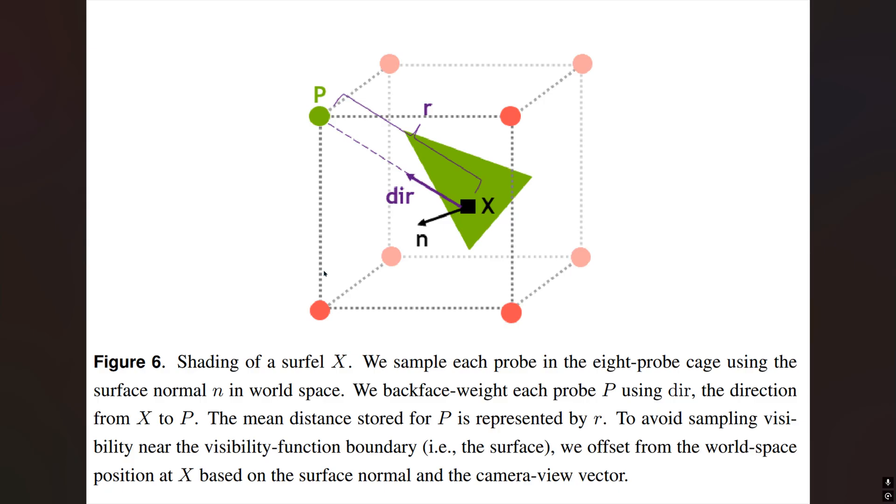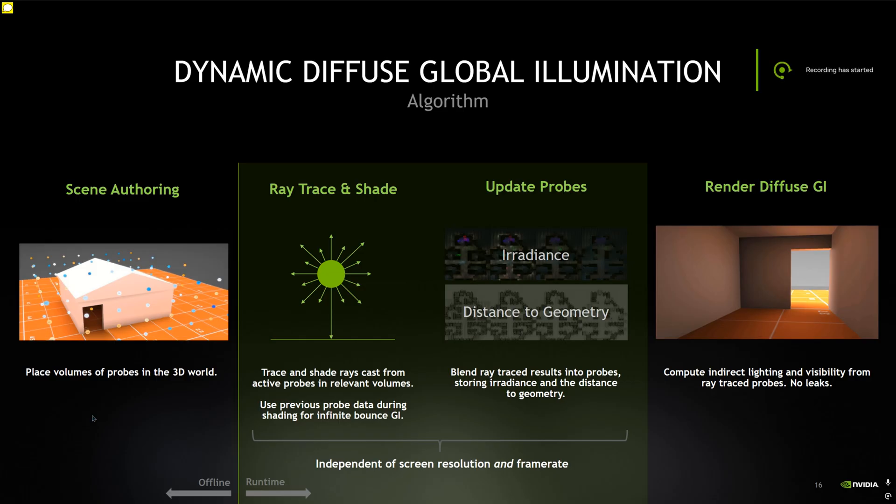Each surface point on the screen interpolates its lighting from the surrounding probes. RTXGI conducts the raytracing well ahead of the rasterization, which means it's not calculated on a per-pixel basis. It's less precise, but much faster.